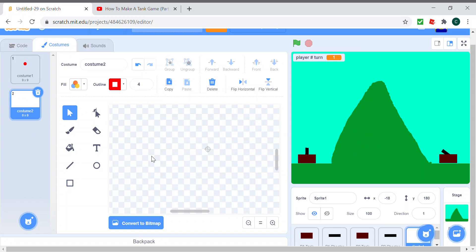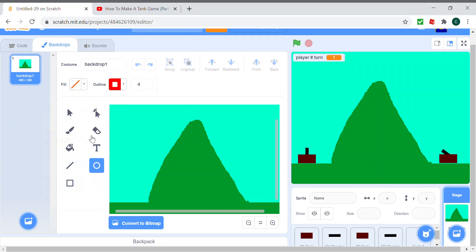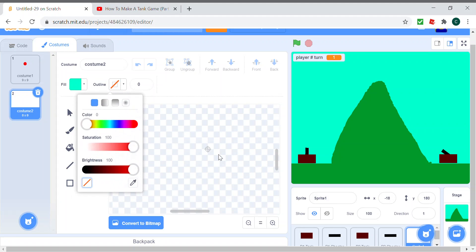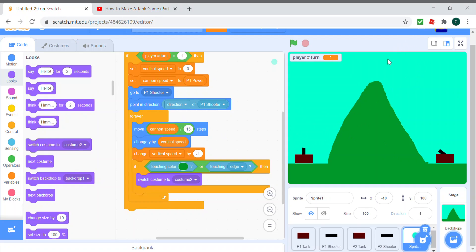Instead we should use the background sky color for costume 2, which will create a hole in the terrain when stamped. To get the sky color, take the paint tool, use the eyedropper, and come back here — you'll have the color. Make a circle and the size of that circle determines how big a dent it leaves on the battleground. Right now it's not visible because it's blue and blends with the background, but I'll show you how it affects the game after I show you the code.